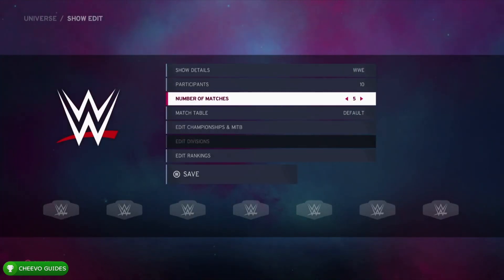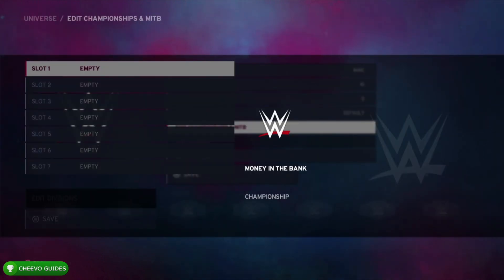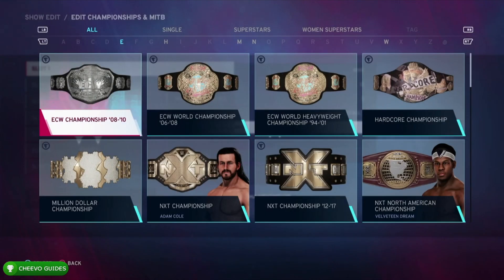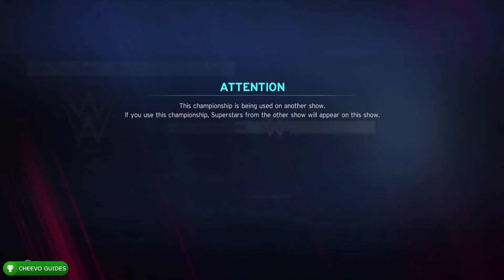Once you have 10 people, press Start. We're going to go to the Number of Matches and put that down to five. Then you need to go down to Edit Championships and MitB — we're going to pick Adam Cole.